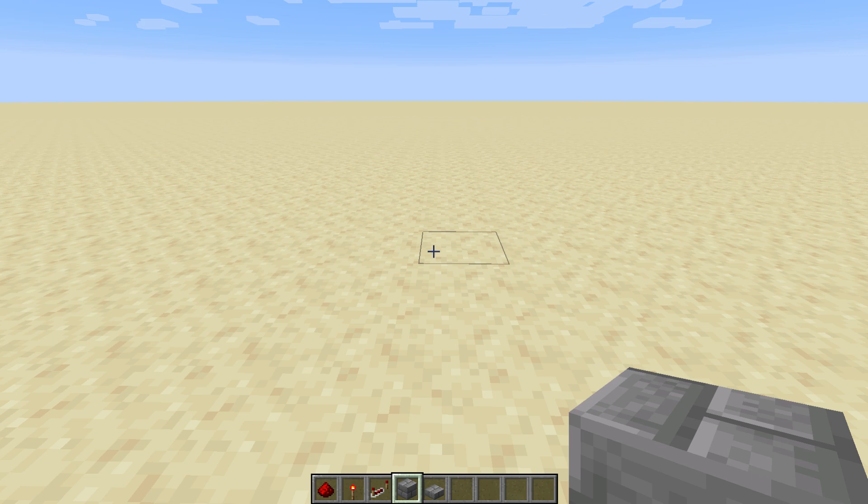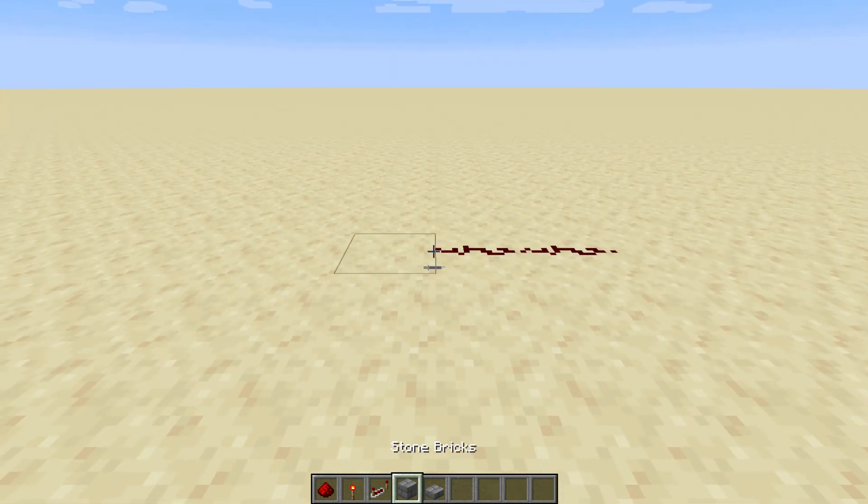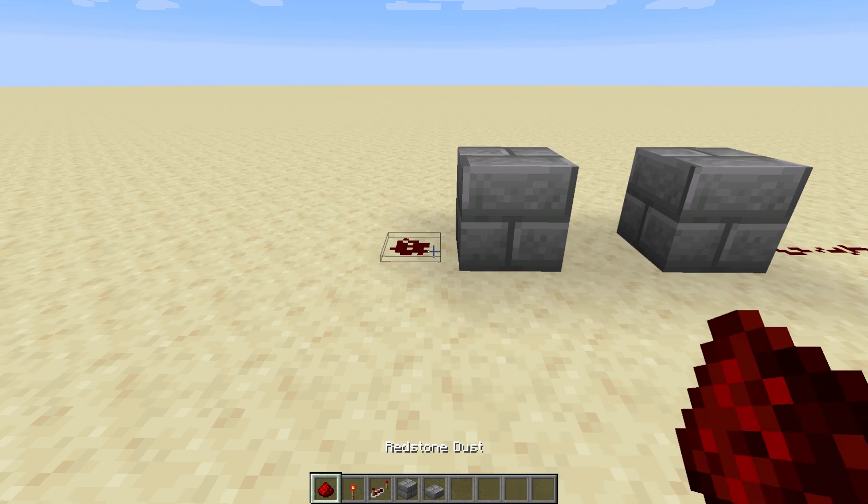There are five layers to this segment of the build, so I'll quickly go over them one by one. The first one is: redstone, redstone, block. Then you need a gap, a block, and another piece of redstone like so.